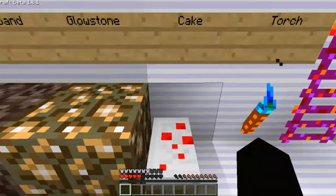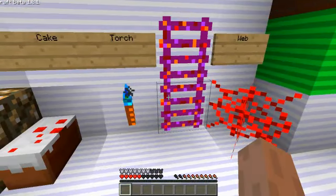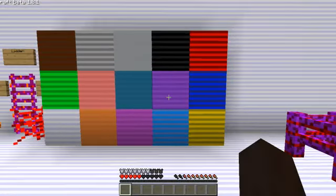Cake's unchanged. Torches are now blue — that's pretty cool. The ladders are like rainbowish. Webs are all red. Wool has stripes on it, like this.